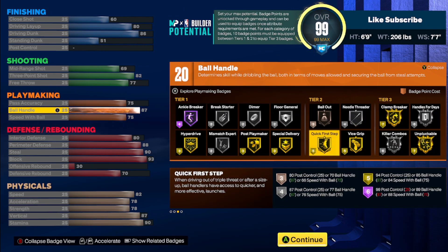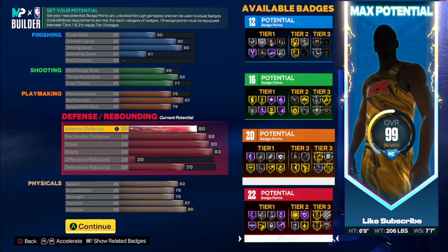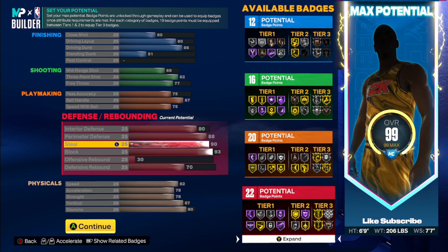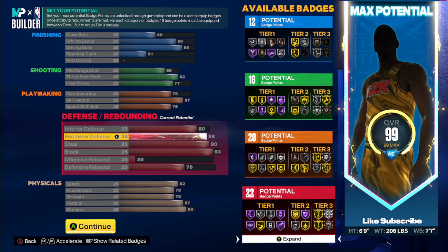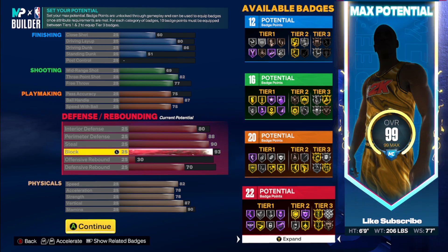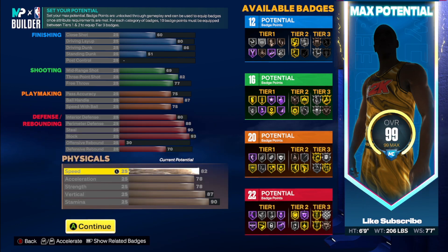You have an 87 ball handle — you'll have a lot of stuff gold but you won't have everything the other builds have with their quick first step — and a 75 speed of ball for things like the Ja Morant. Defensively, why is it a two-way build? 80 interior defense, 88 perimeter defense, 90 steal, and 93 block. It has the highest block of the three, the lowest steal of the three, and the lowest perimeter defense of the three. But you'll still play great on-ball defense, get a lot of plucks with the steal, and play really good passing lanes.